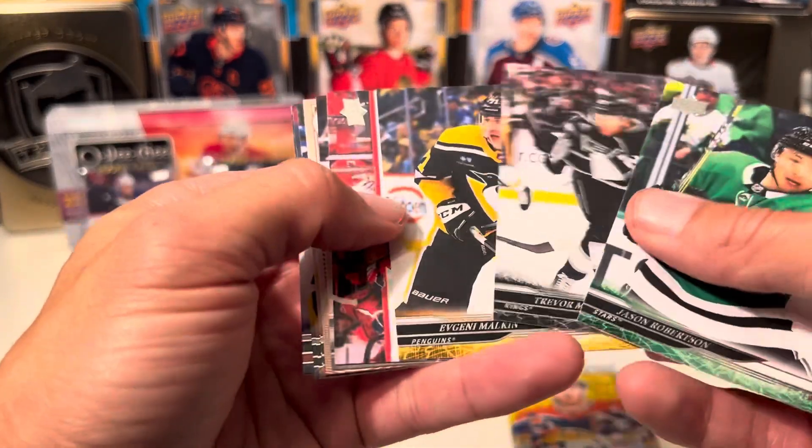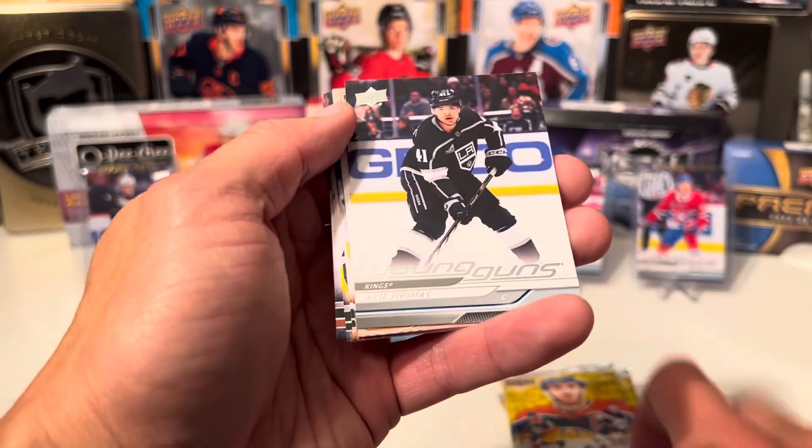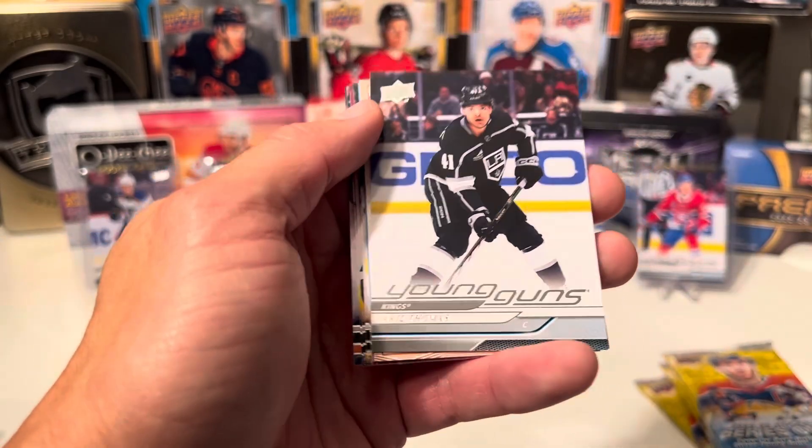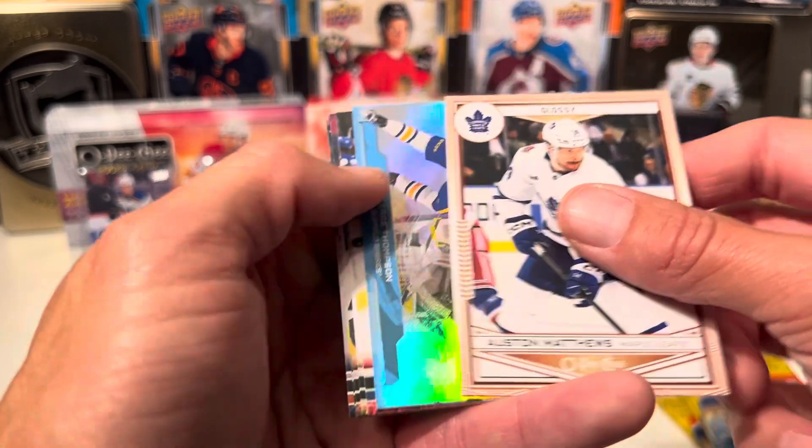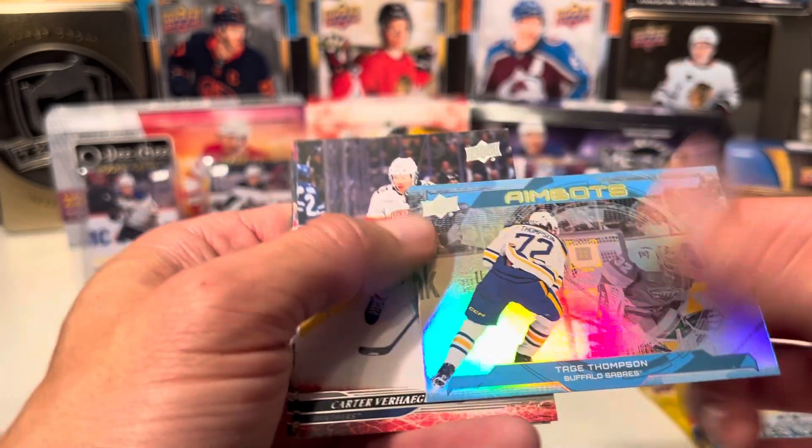Right off the bat we got the Young Guns of Akel Thomas. Austin Matthews on the Glossy Bronze, I think. Aim Bot insert of Tage Thompson. And base.